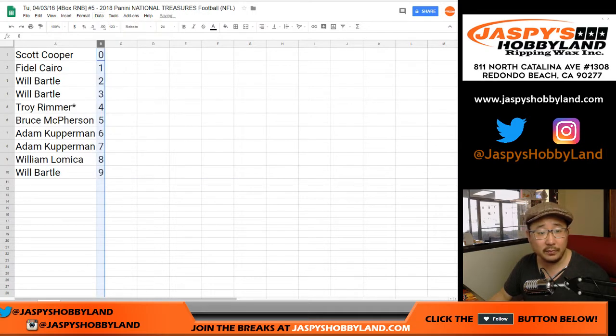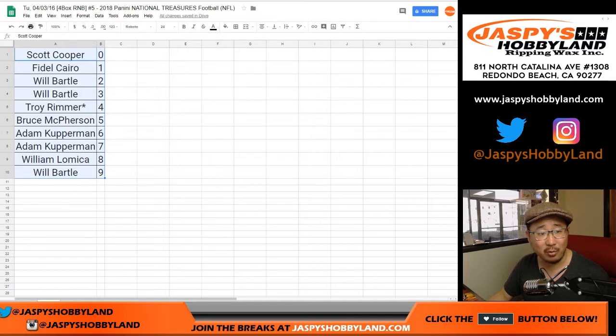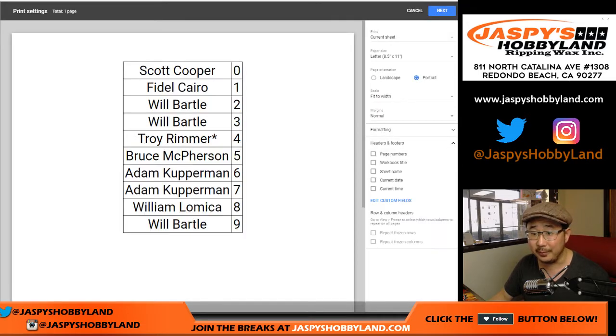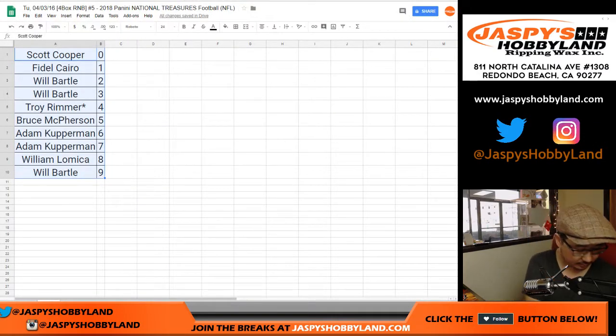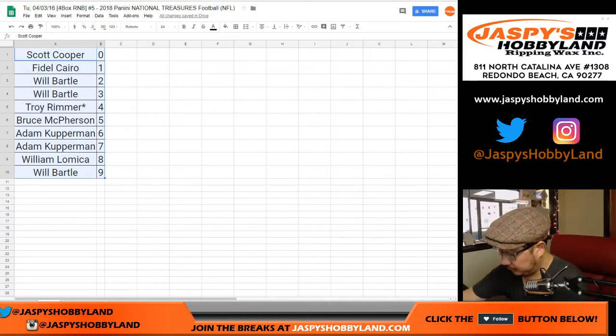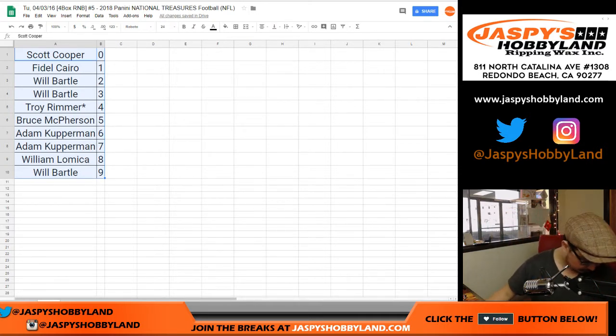Let's sort by number. Any trades? I'm looking at the chat window. There's usually never trades in these number block breaks — it's a pretty scary one to trade. Some people have tried, though. Alright, doesn't look like there's any trades. Trade window closed.